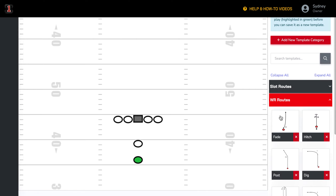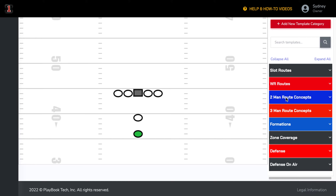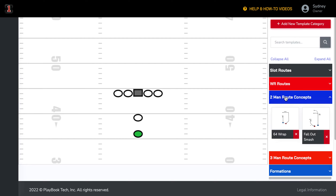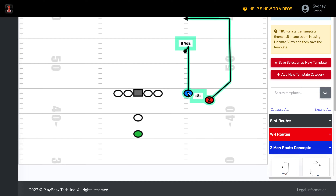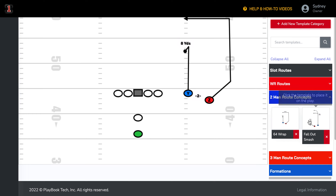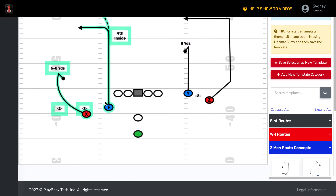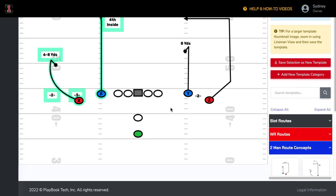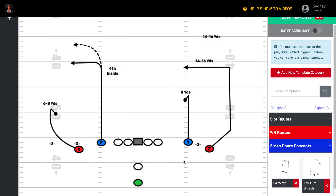Now today we want to show you another way you can organize your template area — by concepts. You could go in and start creating two-man route concepts. We'll grab a 64 wrap right here and just put it on top of your formation, and then maybe grab what we call a fallout smash over here and move that.